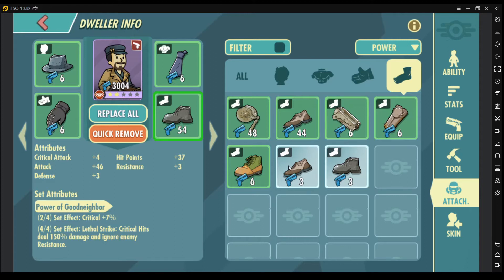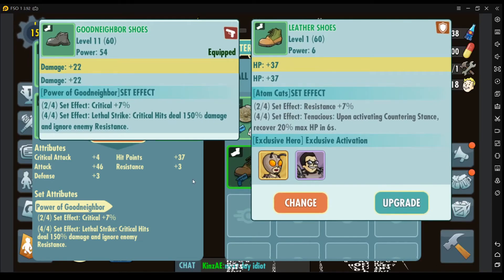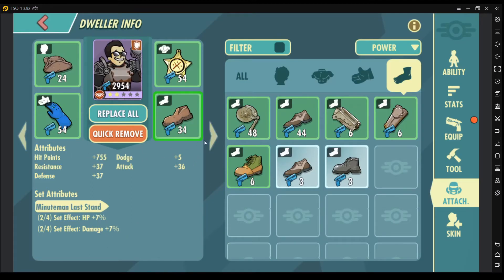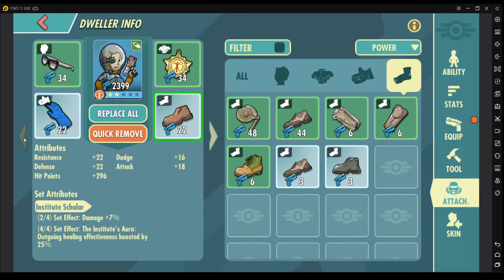Each level of rarity will have more bonus than the other. The first obvious one is the base power that they have. If you look here, the common attachment only has three power at base level one, and then the green attachment has six power at base level one.